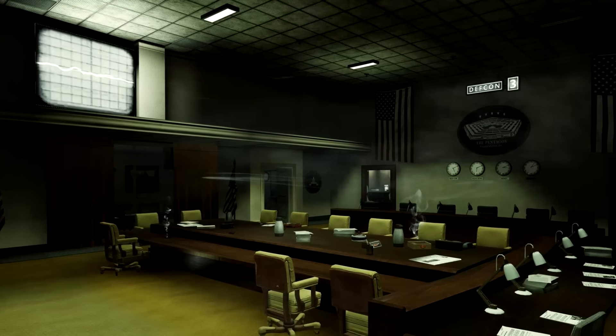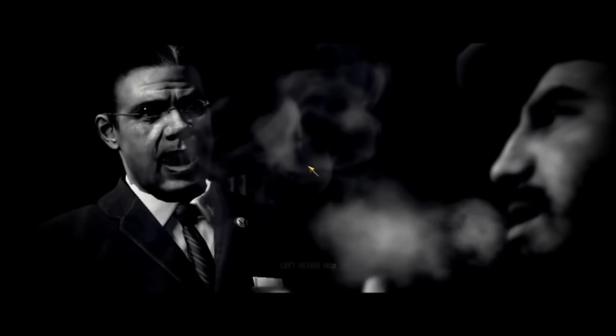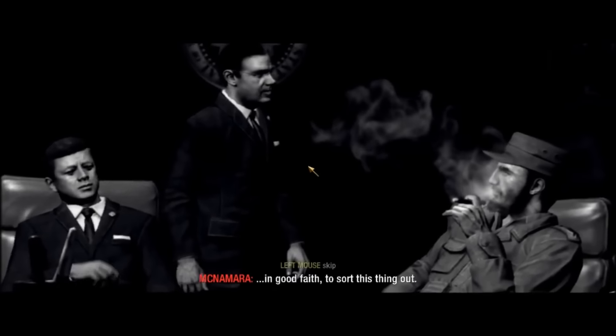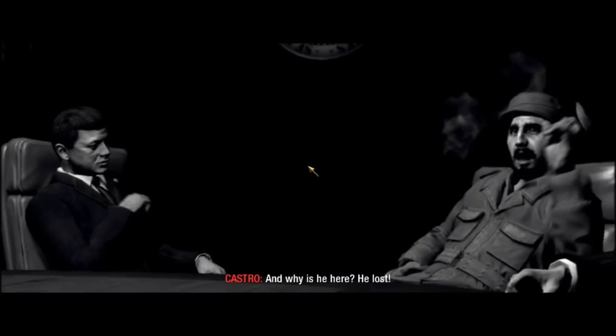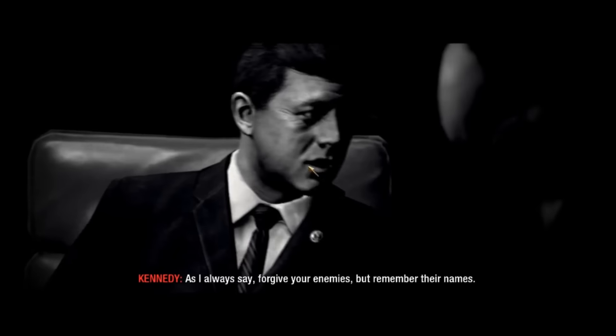Number 4: Five from Black Ops 1. The secret bonus map Five is based in the Pentagon, where you play as a major world leader such as the President of the United States or the leader of Cuba, and have to fight hordes of zombies. The map isn't entirely terrible, but there are a lot of reasons why it's not on our list of favorites.